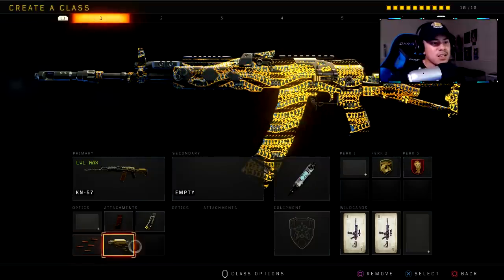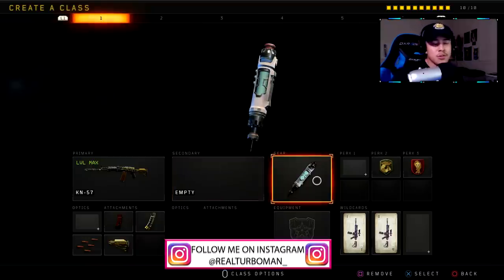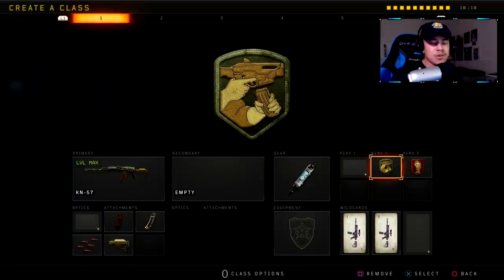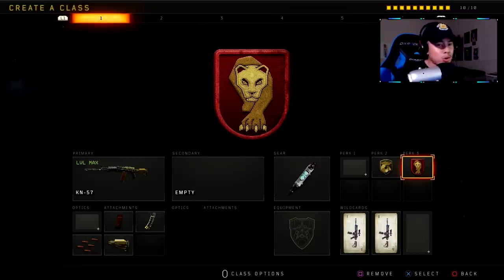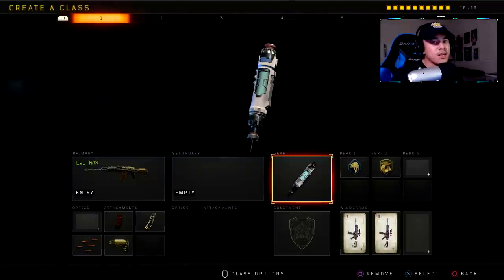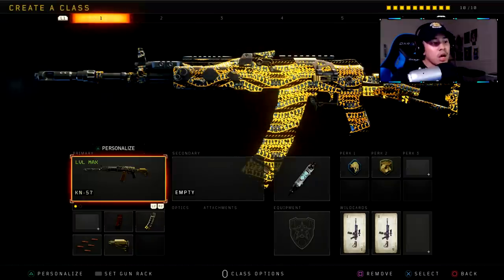We got stim shot because I'm personally playing aggressive — that's a personal preference, use whatever gear you want. Perk one we have nothing so we're using Crash. Perk two we got Gung Ho so we can reduce sprint out time and fire faster after sprinting. Then we got Dead Silence so I can keep my footsteps silent and the enemy can't hear mine. An alternate setup if you want to go totally all out: take out Dead Silence, put on Scavenger, and use the Reaper specialist or any other specialist you'd like — that's my recommendation to make this as aggressive as possible.